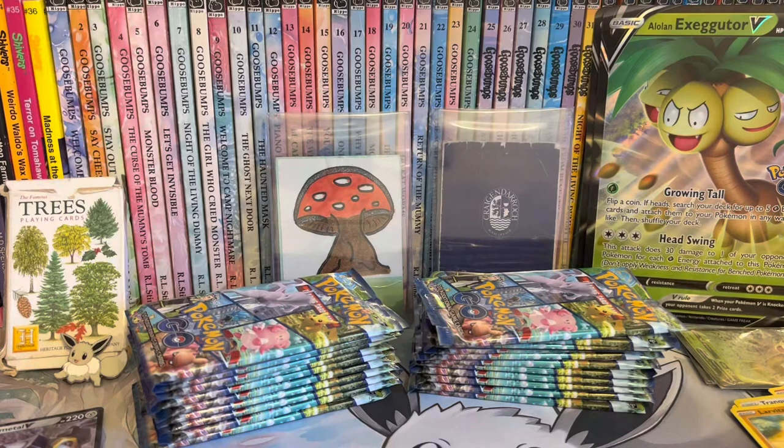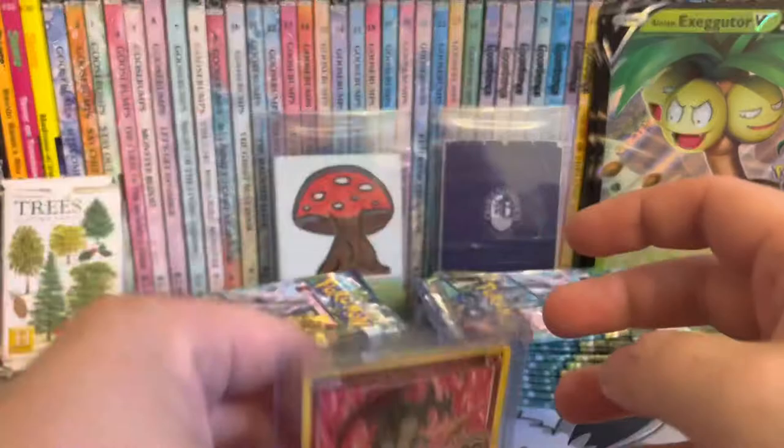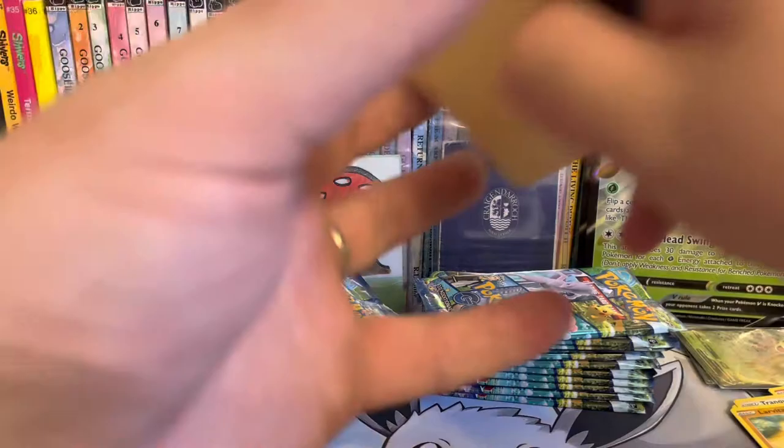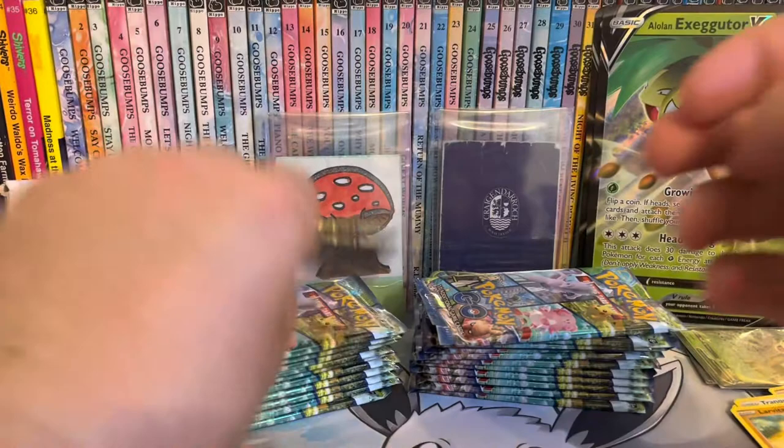I do have top loaders somewhere. There we go - let's get them over this side. The Zard. I think I got... I didn't get any Radiance last time. So there's a Charizard, Blastoise and Venusaur. And the Eevee, which I did get because I got the Eevee box. These are my cards from last time still sat here. So two out of four, let's go.